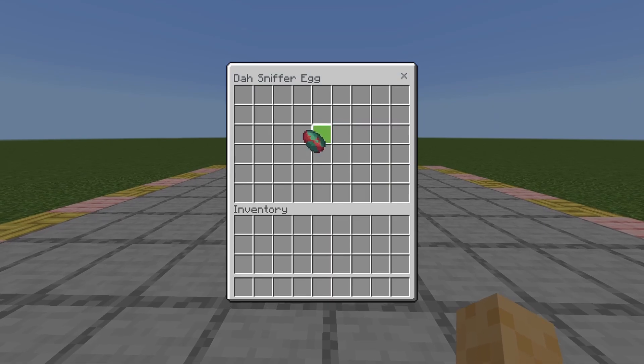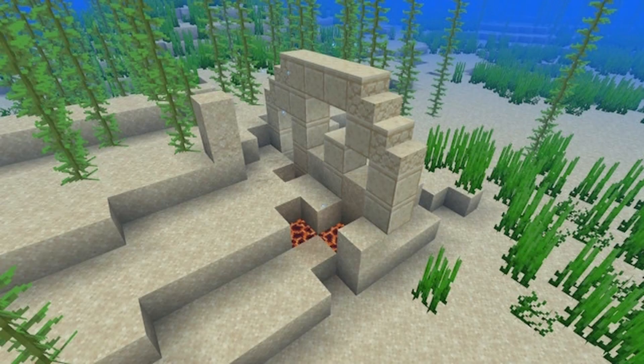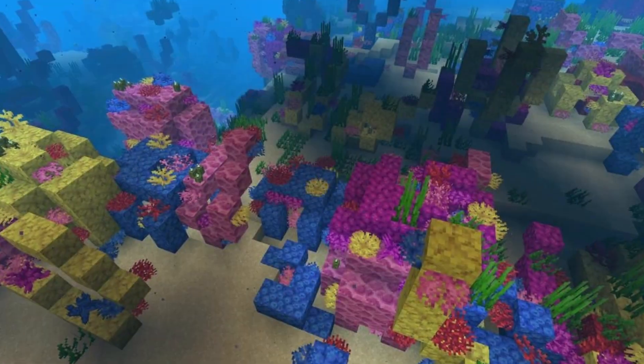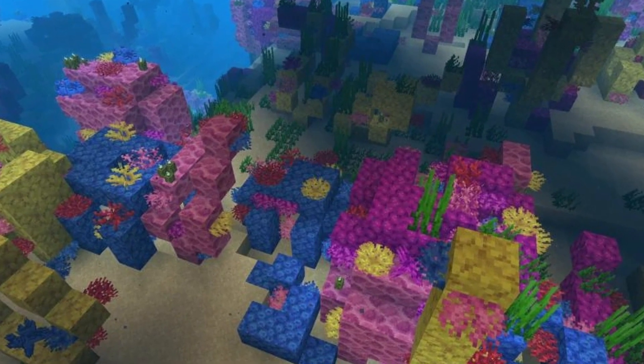First things first, you will need to get yourself a sniffer egg. Sniffer eggs can only be found in warm ocean ruins, so search for a deep lukewarm ocean and brush the suspicious sand to get a sniffer egg. Coral reefs only spawn in warm ocean water, which can help you locate the right biome.